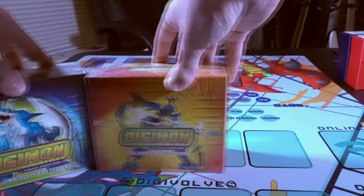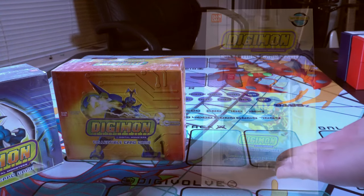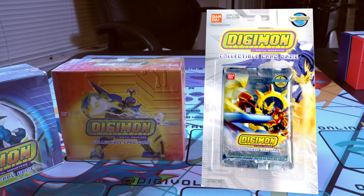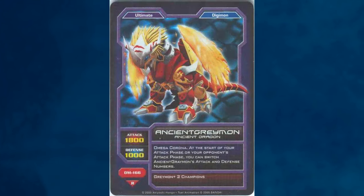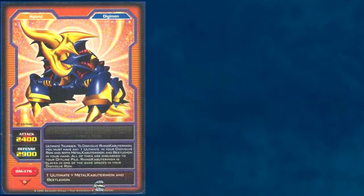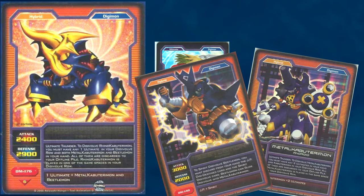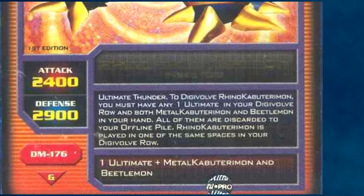Later in 2005, the third set, Generations, was released. I'm not entirely convinced this set actually exists at all — it's by far the rarest set to find these days. This set adds some more generic Digivolving support, like Ancient Greymon Digivolving from Greymon and two other champion Digimon, or Rhino Kabuterimon needing one ultimate and then Metal Kabuterimon and Beetlemon in your hand. It's like they made it less generic and more generic at the same time somehow.